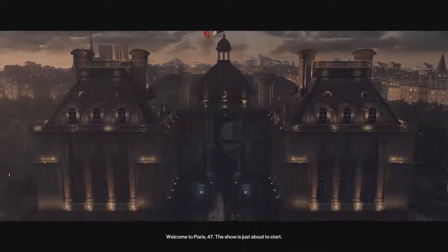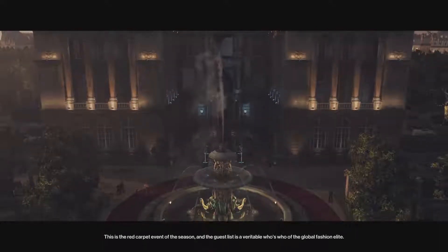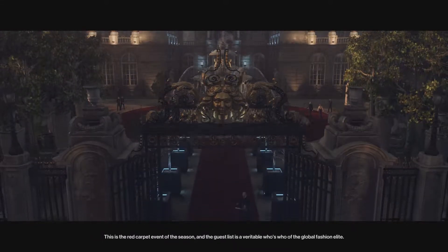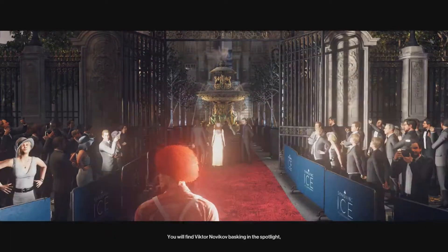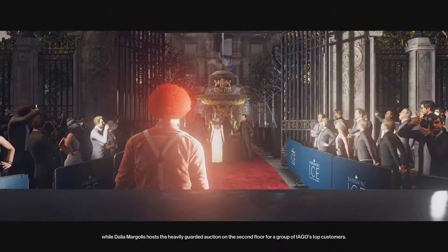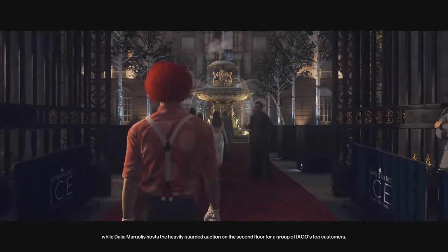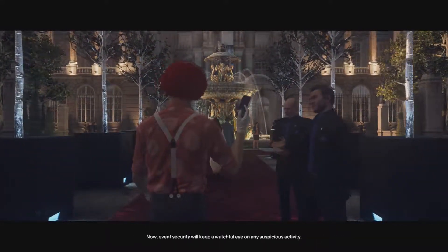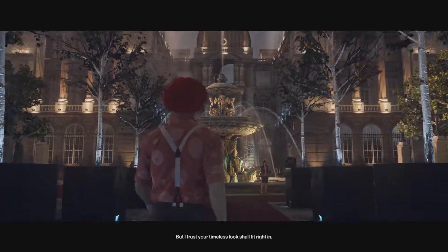Welcome to Paris 47. The show is just about to start. This is the red carpet event of the season, and the guest list is a veritable who's who of the global fashion elite. You will find Viktor Novikov basking in the spotlight, while Dalia Margolis hosts the heavily guarded auction on the second floor for a group of Iargo's top customers. Event security will keep a watchful eye on any suspicious activity, but I trust your timeless look shall fit right in. Good luck, 47.